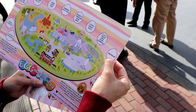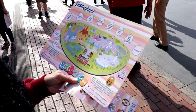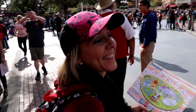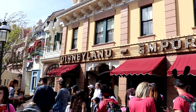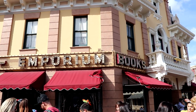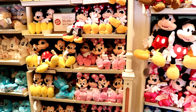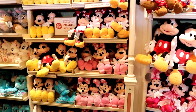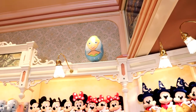And the next one is Emporium — right across the way. Egg number three is in the Emporium. The Emporium is pretty big, let's go find it. In the Emporium, it is... Tinker Bell! Tinker Bell! Right up there.